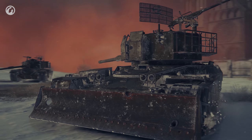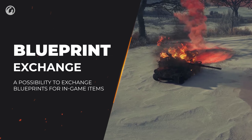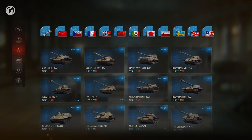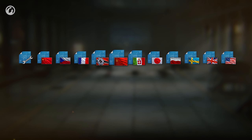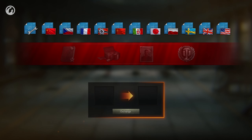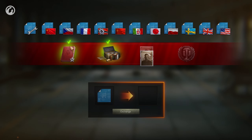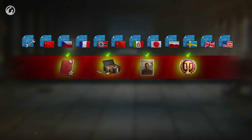Blueprints are very useful for researching new vehicles. However, if you already have plenty in stock, consider making use of them right now. You'll be able to exchange Blueprints for various in-game items for a certain period of time — training manuals, customization elements, crew members, and days of World of Tanks Premium Account. We're introducing this feature in test mode; if you enjoy it, we'll add it in the future.